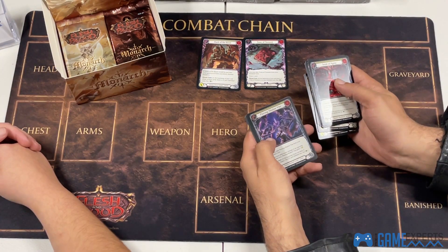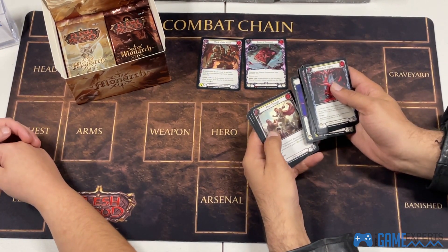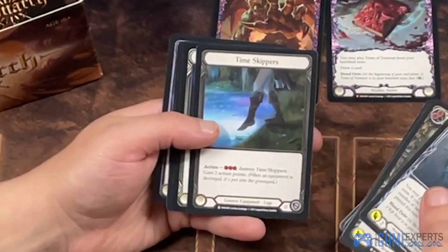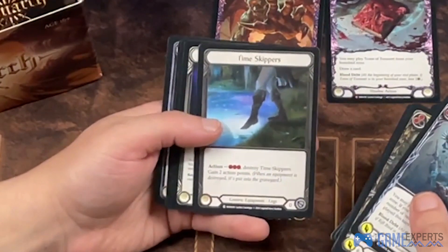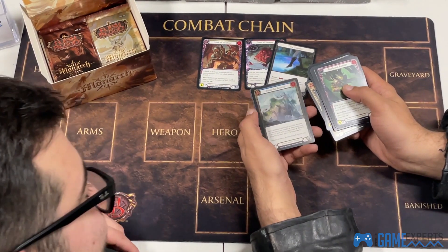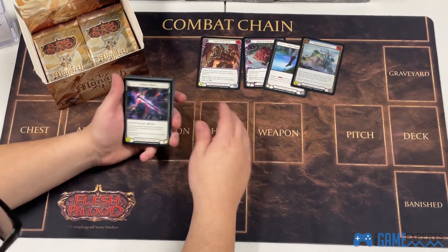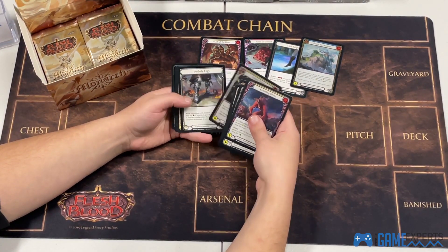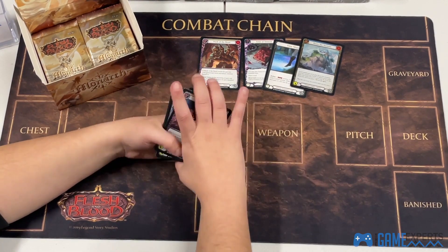That's a nice foil — I love their artwork. LSS has done so good with the artwork, would make some pretty sweet tattoos. Oh, and there she is — cold foil! Time Skippers — not bad. Foil mythic — how are the Ancients? Ruse of the Ancients. Alright, drum roll guys — another drum roll. All right, nice foil. That's about it.